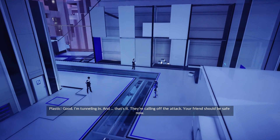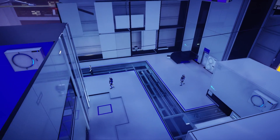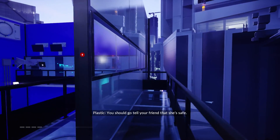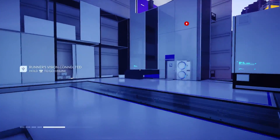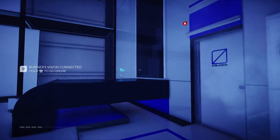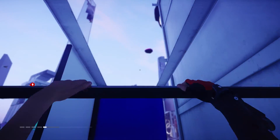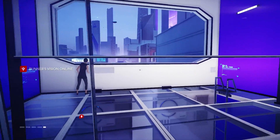I'm tunneling in. And that's it. They're calling off the attack. Your friend should be safe now. Okay, so she's up in this building. We can't go through this door, so we got to go up there the cool way. So vault up here, climb there, and then we can climb right here. Turn around, and then get a sprint. Grab that pole and fling yourself around. Enter here and then under.